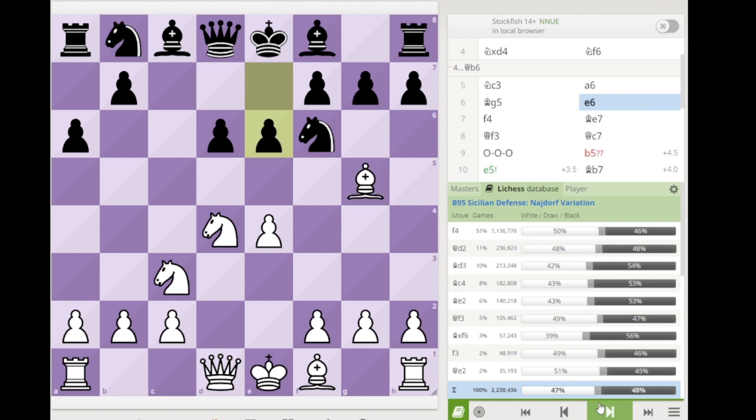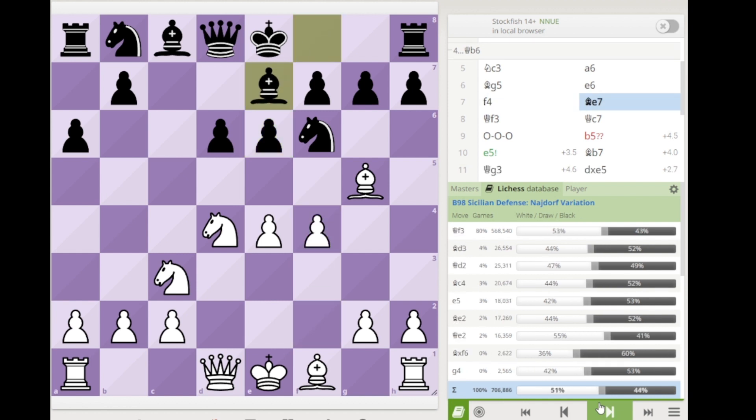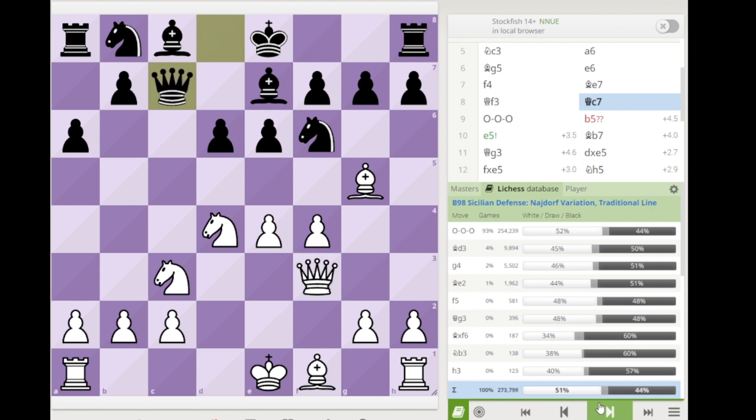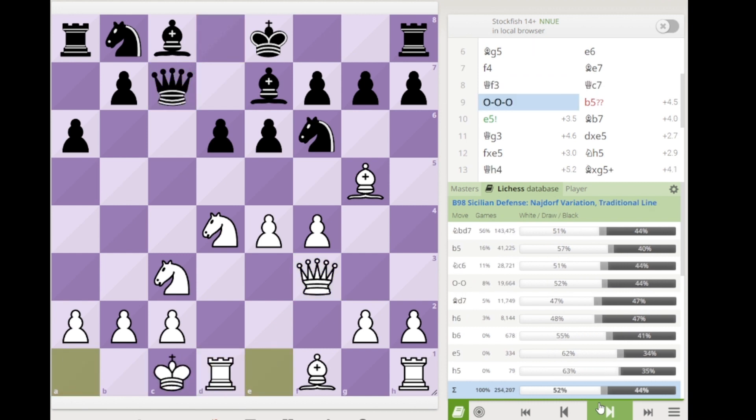After bishop g5, this is the Richter-Rauzer variation. Black follows the main line with e6, f4, bishop e7, queen f3, queen c7. This is all main line.